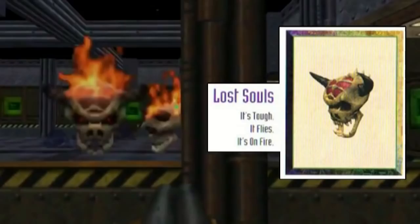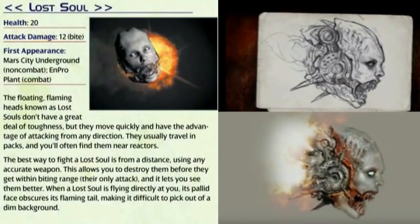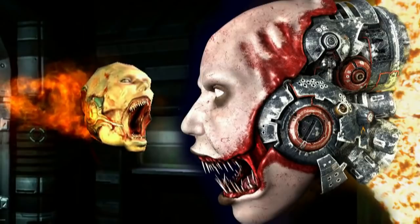The Doom 64 manual has a very short description of them: 'It's tough. It flies. It's on fire.' Now in Doom 3, the Lost Soul came back with a new design. It was based off the face of a human female, and the back area had some type of rocket engine that pushed it forward. The mutation has caused its teeth and mouth to change in appearance.